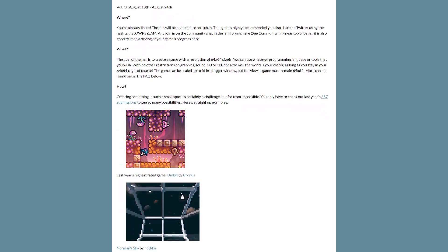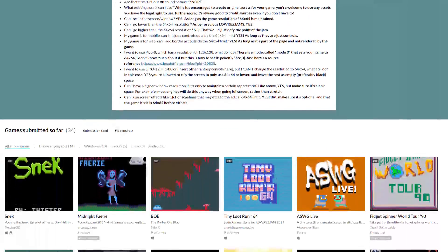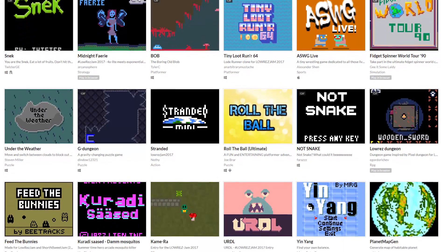The low-res jam is a very simple game jam where you have to make a game with a resolution of 64 by 64 pixels, and that's pretty small.